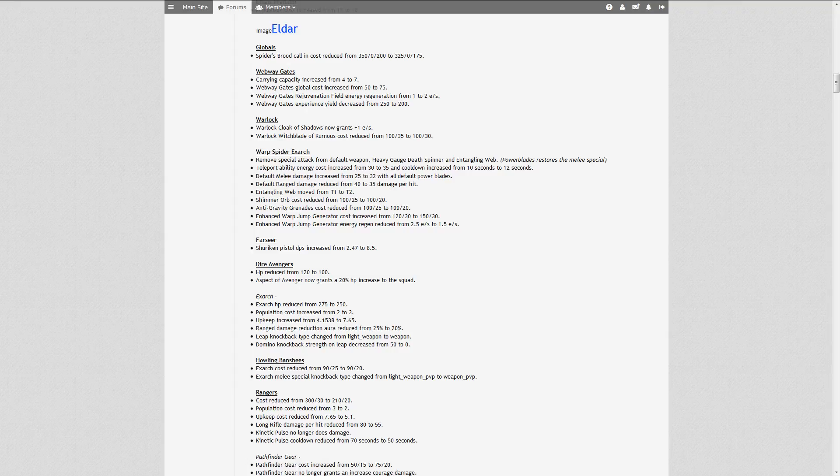The Webway Gates rejuvenation field energy regeneration — that is the Warp Spider's Webway Gate — has been increased from 1 to 2 energy per second. And the Webway Gates experience yield has been decreased from 250 to 100 experience, since the cost has been increased, it's only logical to reduce the experience you yield from destroying those gates.